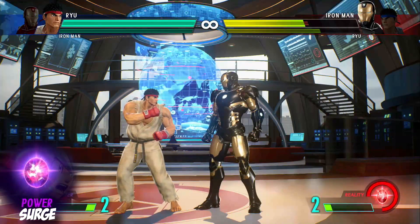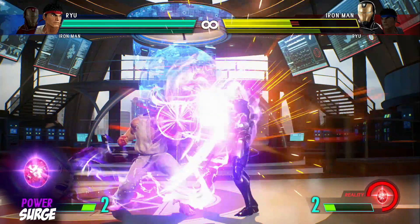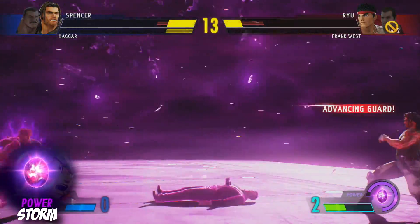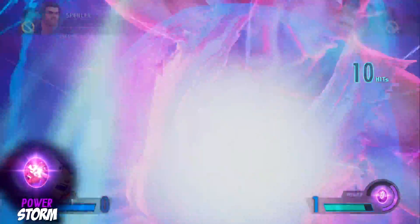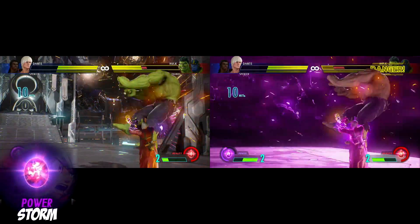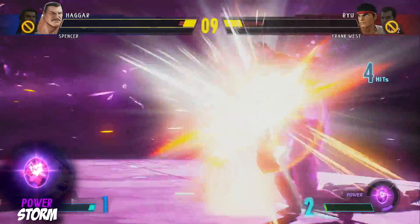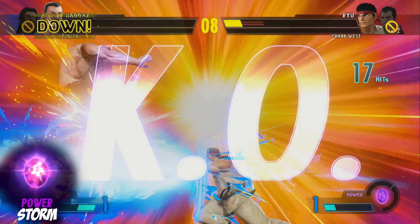The Power Stone Surge is an attack that covers a nice radius around your character. It will always cause a wall bounce and is useful if your character doesn't have that luxury in their normal moveset, allowing them to extend combos. The Storm is a temporary power-up state in which your character will deal a lot more damage than usual. It will also increase the effectiveness of your combo extensions such as making ground bounces a lot higher. The opponent is also unable to push block as effectively whilst the storm is active. This is useful for characters who don't deal a great amount of damage, or speeds up the process of taking out an opponent if you're playing as a heavy hitter.